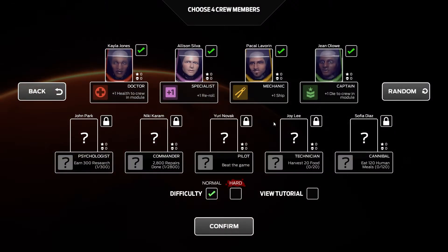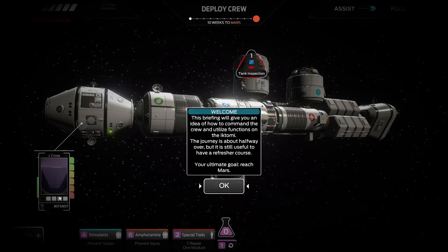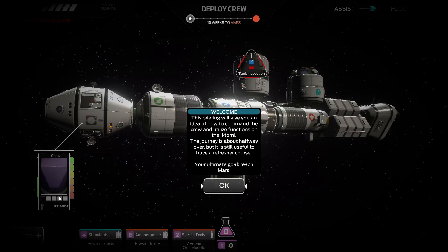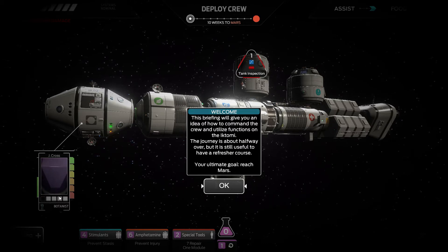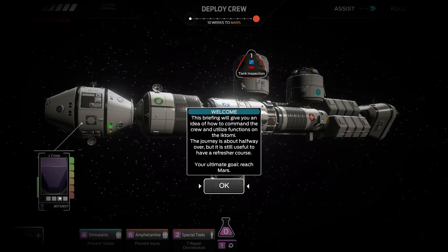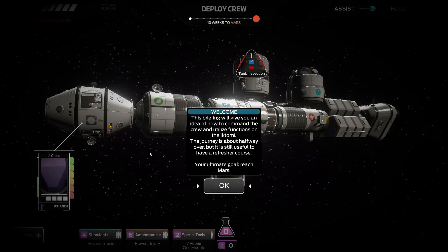We're going to go and start up a new game. We only have four crew members available. We're actually going to view the tutorial. Now, I do know how to play and I've already gone through the tutorial, but it has an important story element that helps you understand, and it'll give you a rough idea of how the game is supposed to be played. Also worth noting that I did get this game free of charge from the developer because I asked him - I was super excited and really wanted to cover this game before it released, because it looks absolutely fantastic, and it is absolutely fantastic.